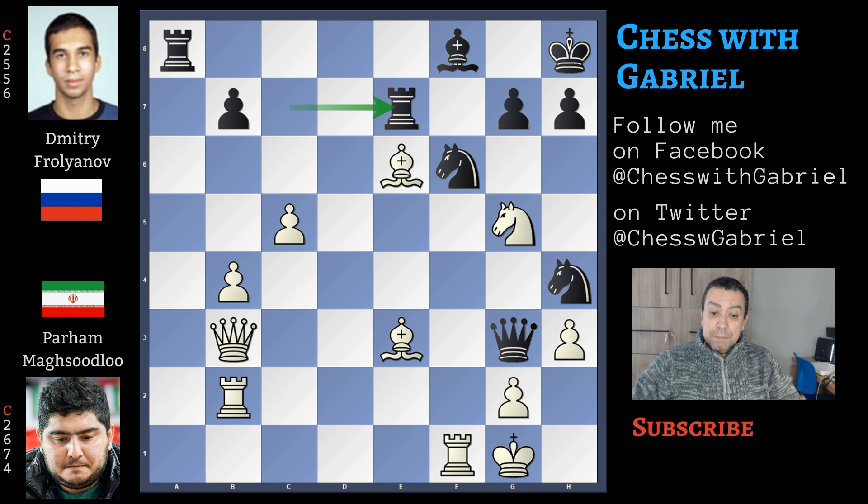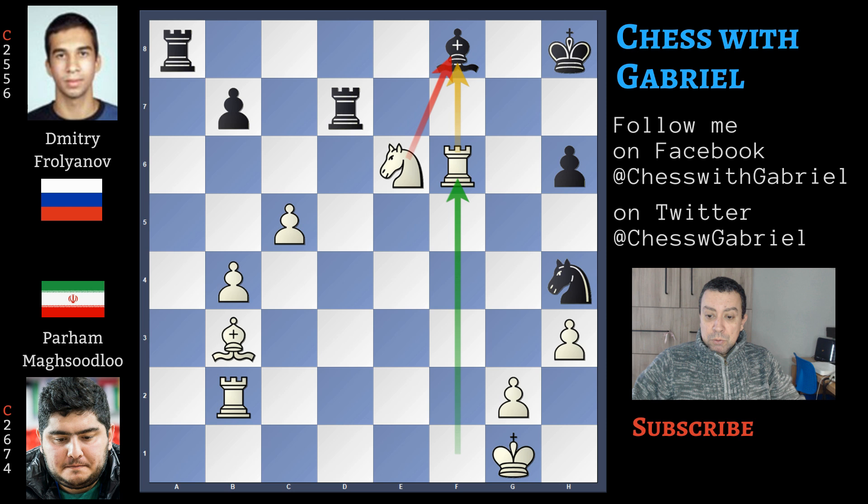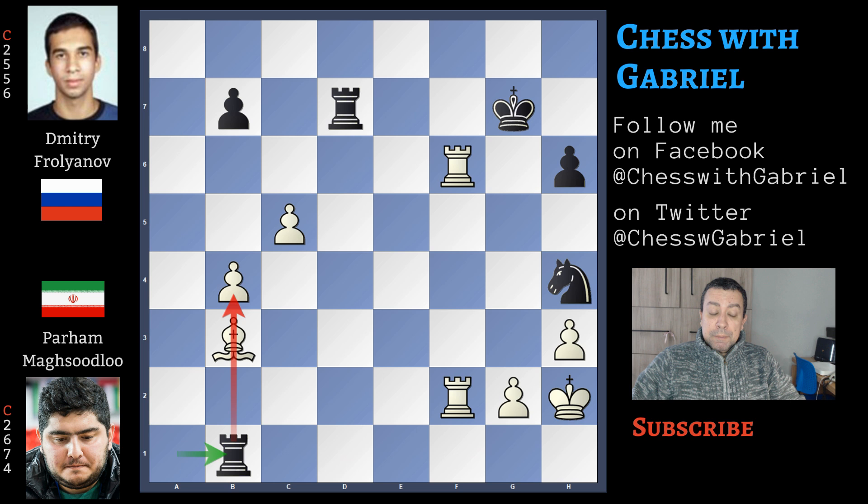We said after rook to e7 attacking the bishop, Maksudlu is forcing this exchange of queens to bring back the bishop. Queen captures, bishop captures back on b3, and now h6 attacking the knight. Knight jumps to e6, rook to d7, and bishop captures on h6 because the pawn is overloaded. G captures, rook captures on f6. The bishop is two times under attack. Bishop to g7 looks like a skewer, but the knight can capture the bishop. Knight captures, king captures, and now the rook comes to f2. Rook to a1 with check, king to h2. Rook to b1 attacking the bishop, and also if the bishop moves away, this b4 pawn seems a very good idea, but Maksudlu finds a beautiful simplification.